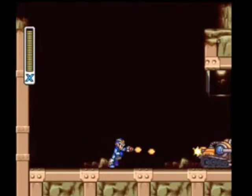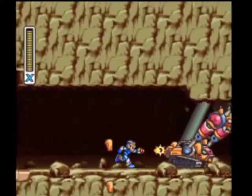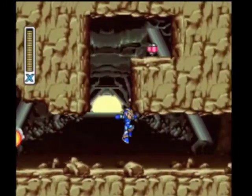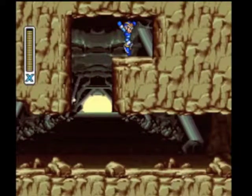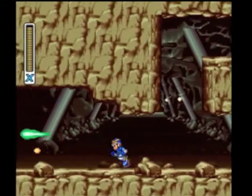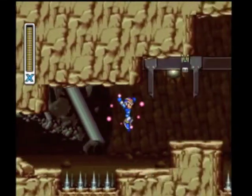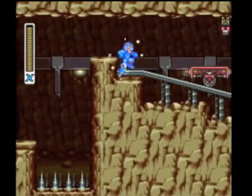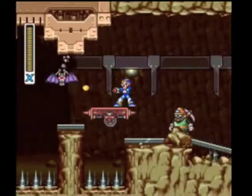Hug to the left here, and beat the crap out of this guy quickly — I cannot stress that enough. He is a lot easier in the iOS version, but in this version, you just barely cut it. And we get our next heart tank. That one's probably the easiest to get. Just keep shooting at him, do not stop. I've actually cut it way closer than that a lot of times before — that's actually about as much free space as I've ever had.